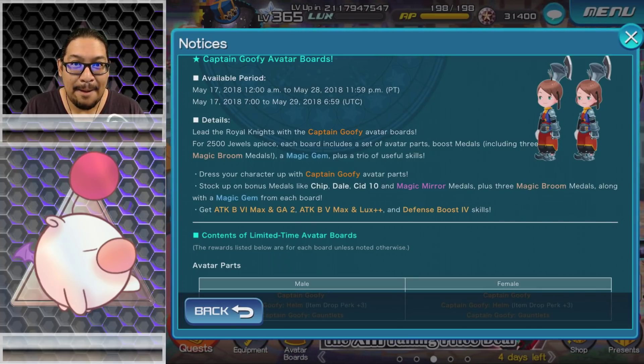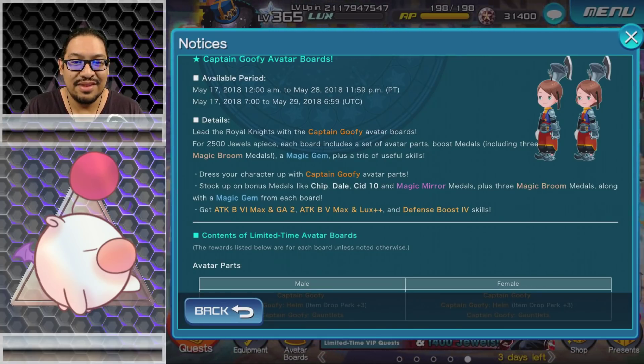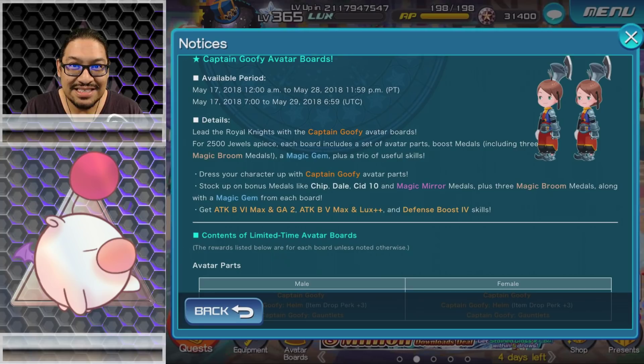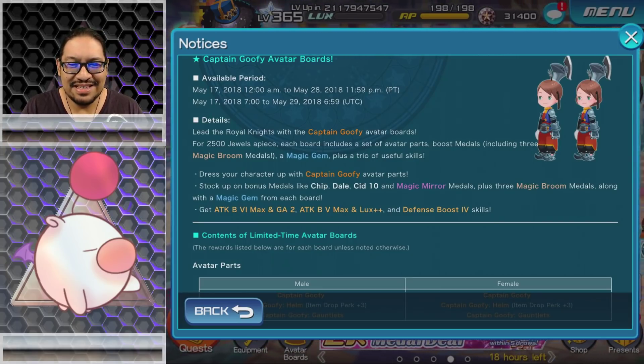Let's get to the important part. You get Attack Boost 6 Max, Engage to Attack Boost 5 Max, and Lux++ — yes, that is a double plus. And Defense Boost 4... I can't believe that's a Defense Boost 4, not even the max.